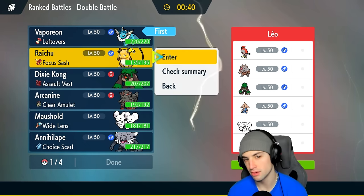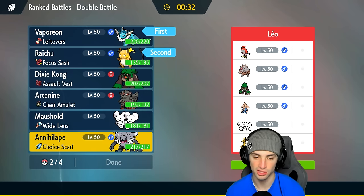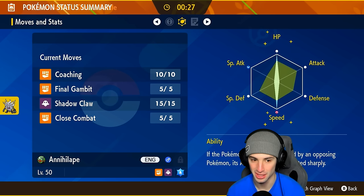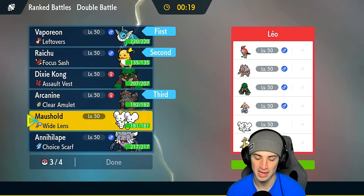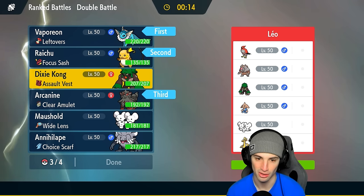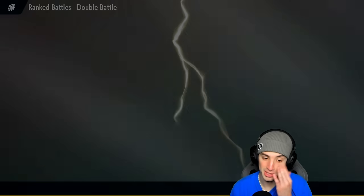They could lead with Hitmonlee but I think Raichu is a better lead for us — Fake Out and Nuzzle as speed control. Late-game Pokemon could be Annihilape — that Choice Scarf is huge. I'm a bit upset that Sinistcha didn't die to Shadow Claw, that was crazy. I like Arcanine as well, and our final Pokemon could be Maushold or Rillaboom. Rillaboom is just solid all around so I'll go Rillaboom.